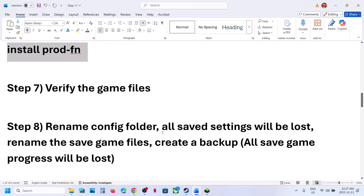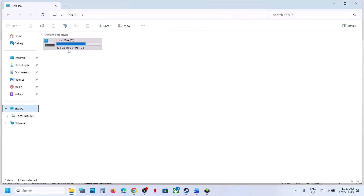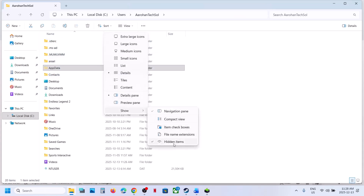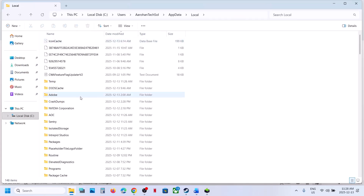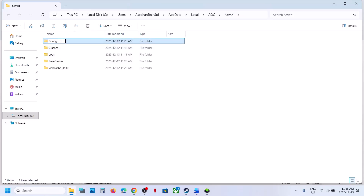Still not working? The next step is to rename the config folder. All custom settings will be reset when you rename the config folder. For this, open File Explorer, go to This PC, open the C drive, open the Users folder, open your username folder, then open AppData. If you don't see AppData, at the top select Show and enable Hidden Items. Open the AppData folder, open the Local folder, and here you can see the AOC folder. Open it, open the Save folder, and here you can see the Config folder. Right-click it and rename it.